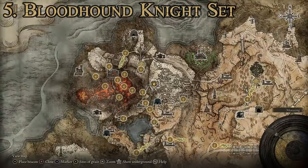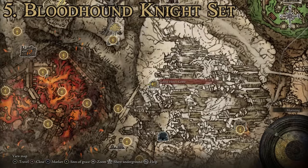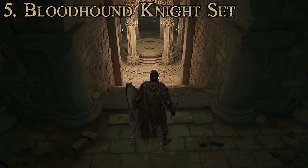As far as getting the suit goes, you're going to have to make your way up to the Altus Plateau region, then go up towards Mount Gelmir, and you'll find it here in the Gelmir Hero's Grave. You'll be looking for it after defeating a Bloodhound Knight in this dungeon, who is protecting another suit of armor you can get down there — the Gelmir Knight set. Once you've killed that Bloodhound Knight, you can loot it off his body.